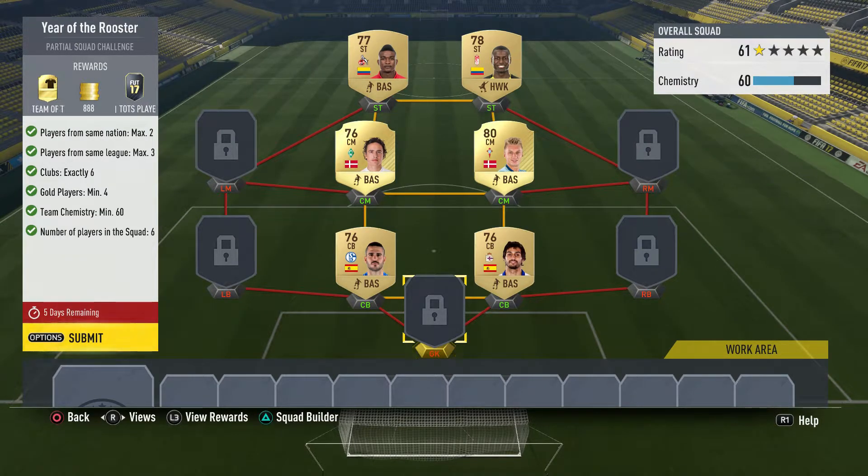What is going on guys, today we have the Year of the Rooster squad builder challenge. This squad builder challenge is extremely easy and look what you get — a free Team of the Season player, a free kit, and a little bit of coins.